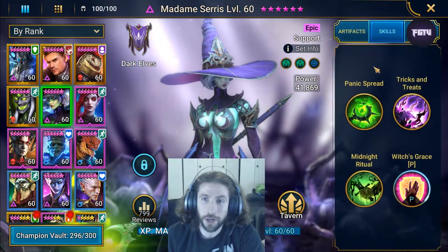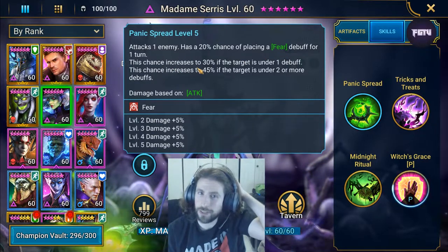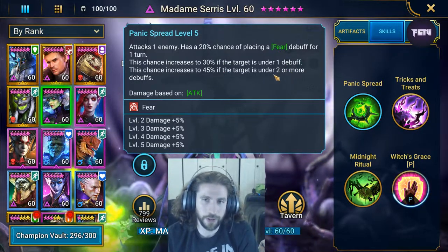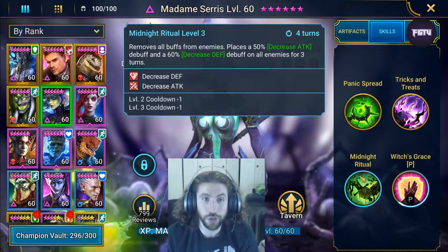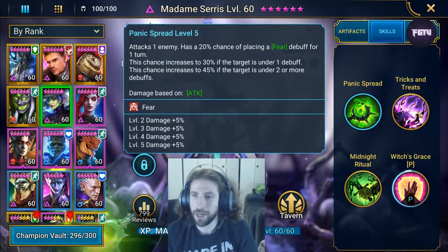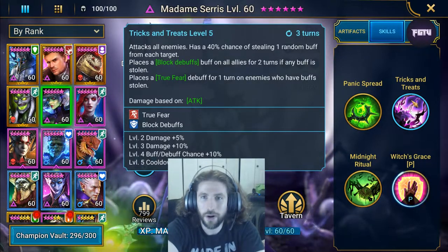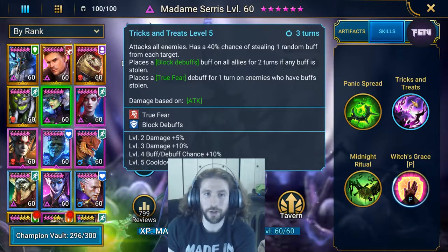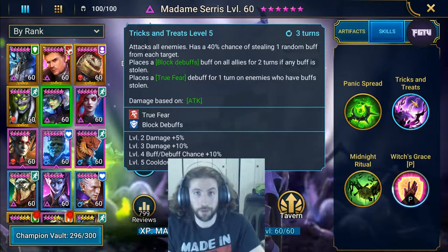Her first move attacks one enemy and has a 20 percent chance of placing a Fear debuff for one turn. This increases to 30 percent if the target is under one debuff, and 45 percent if they're under two or more. With her skill alone on Midnight Ritual she will put two debuffs, so that alone will put the target at that 45 percent Fear chance, which is pretty awesome.